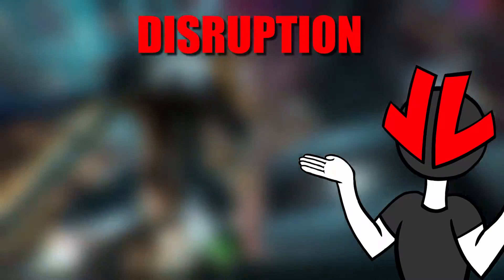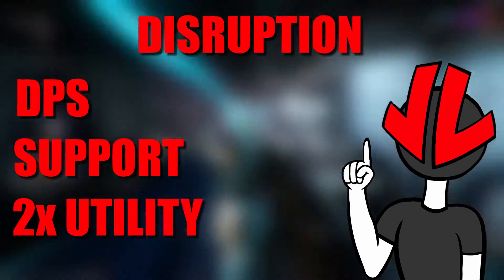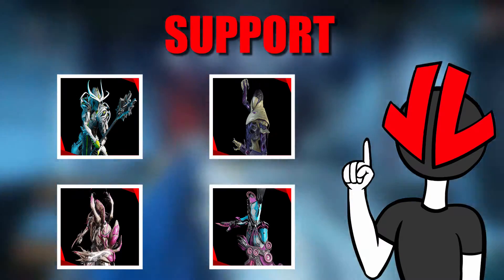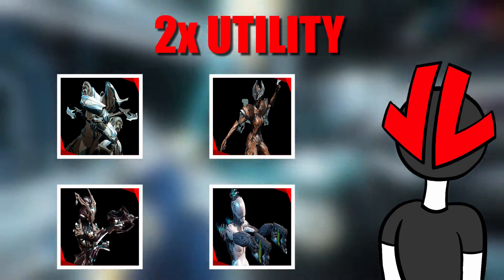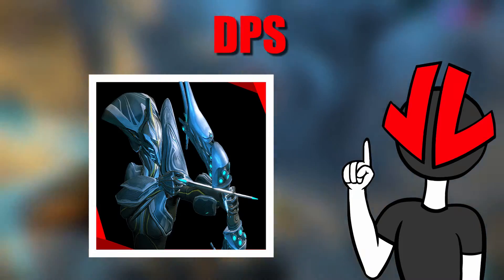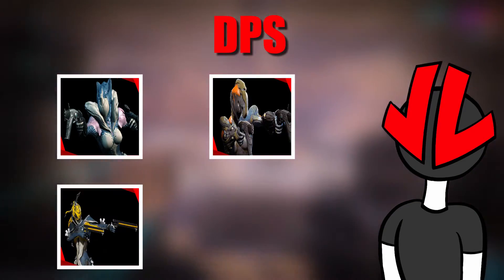Disruption. For what is basically an endless mobile defense, we'll take the same frame types as Defense missions — one DPS frame, one Support frame, and two Utility frames. There's no difference in the Support and Utility frames. The Supports are Oberon, Wisp, Nidus, and Octavia — here again for their amazing healing and buffs. The Utility frames are Frost, Gara, Khora, and Nova for their amazing crowd control. Now for the best DPS frames, all I need to do is change Banshee, since she's not as good with moving targets. In this situation, Volt works best, so the DPS frames are Saryn, Ember, Mesa, and Volt.